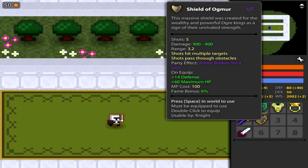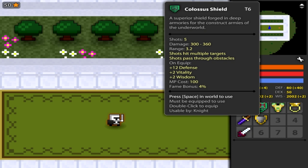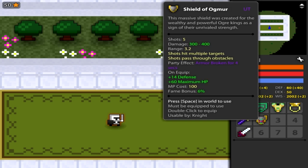The Colossus shield is really useful, especially when you're by yourself. But if you have somebody else with a shield that can stun — even if it's just a Mithril shield — you can put on the Ogmer for the armor break. So the enemy is stunned and armor broken, which gives you a huge amount of extra damage, especially on things with a lot of defense. If you have one person stunning and the other person using the Ogmer — armor broken, the enemy can't shoot you — it's just a crap load of damage.